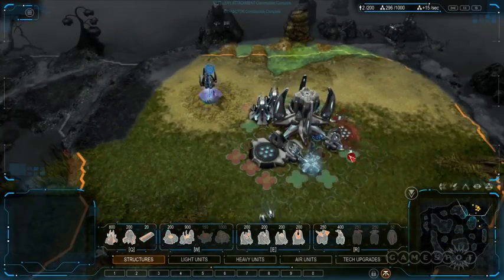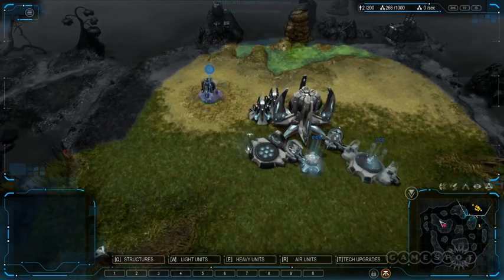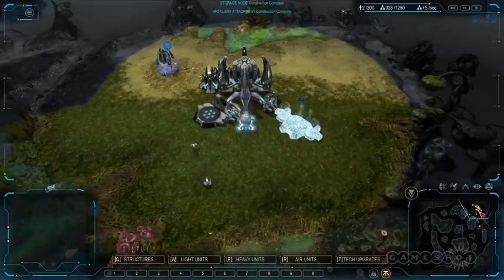Now in science fiction parlance, Grey Goo is basically what happens when nanobots just take over the world — basically everything turns into the after effect of Call of Duty Advanced Warfare.